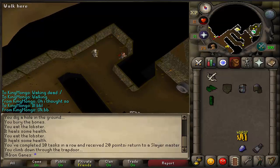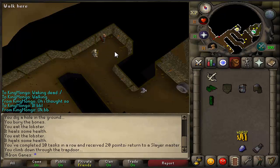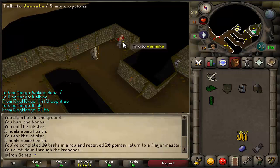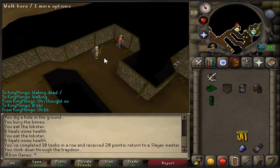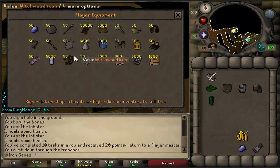We finished our 10th task in a row. That's actually a pretty good achievement because it gave me 20 points, and that's great because I need to learn how to make broad bolts, but that's not going to be for the distant future. Anyways, let's go ahead and get a new task. Hopefully it's Green Dragons, or 89 Rock Slugs - because that's exactly what I wanted.